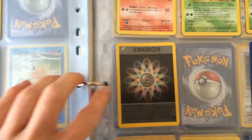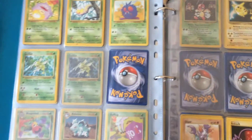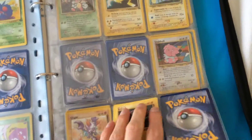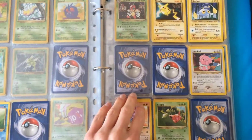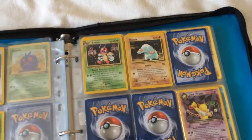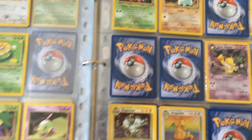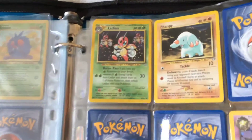This I believe is shiny. Just quickly checking — the Dark Hypno, Dragonite, and Magneton are shinies.